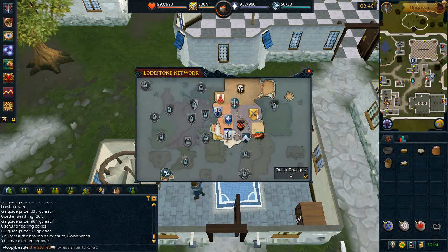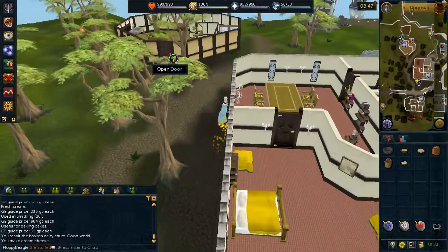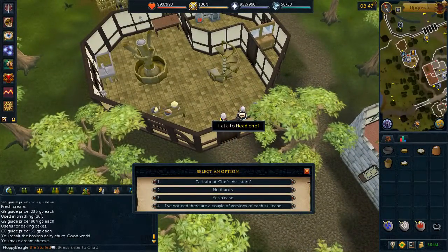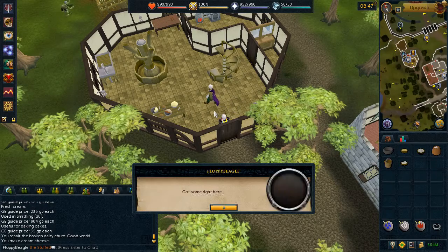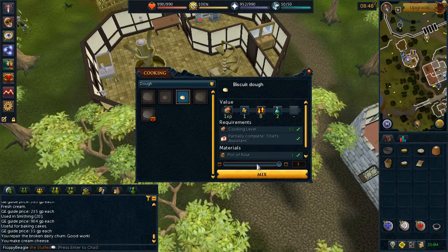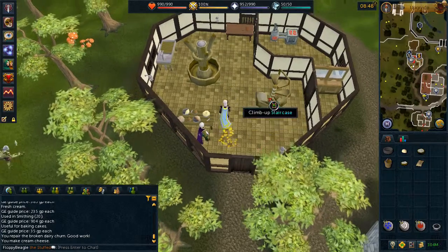Report back to the head chef in the cooking guild. You will now need to create some biscuits. Go ahead and use your pot of flour on the pad of butter, then choose the biscuit dough option.